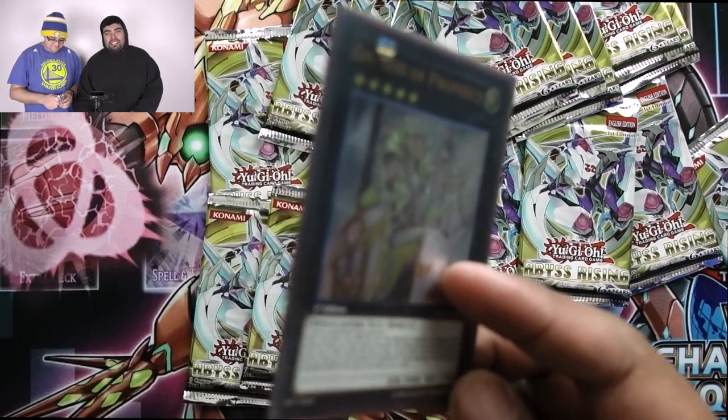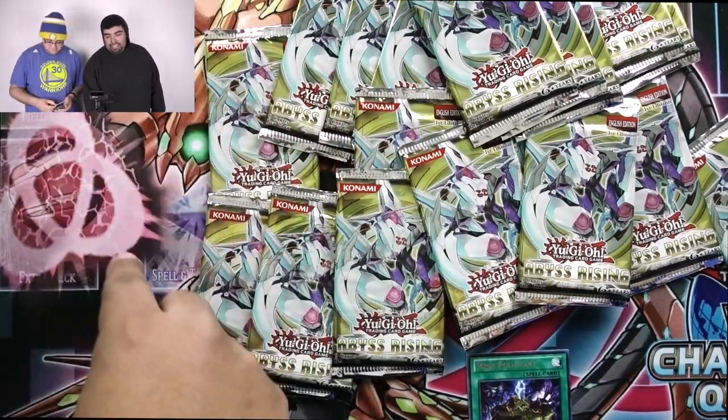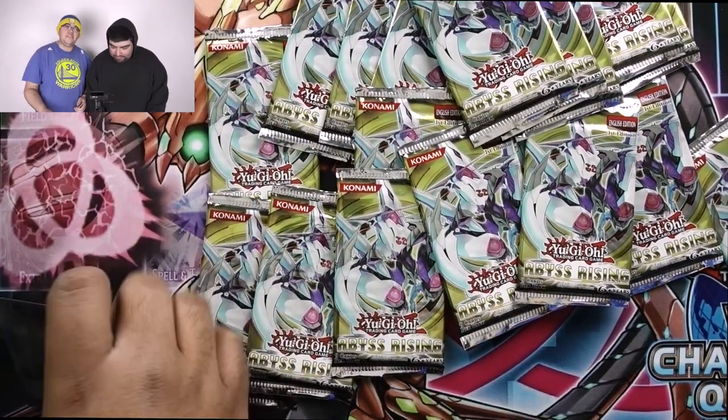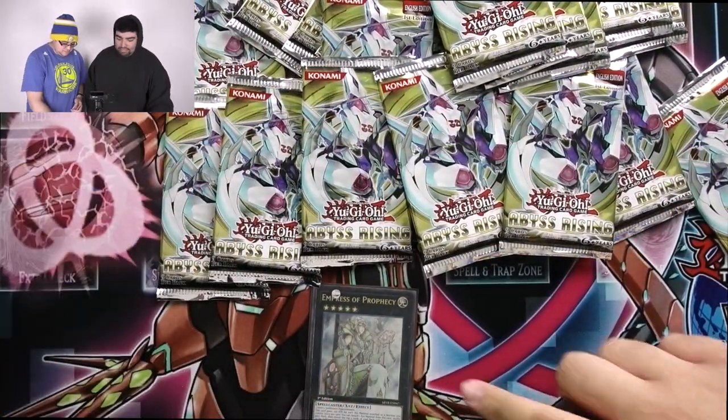Empress of Prophecy — not really used a lot in a Spellbook deck, but maybe now with Magicians and everything it can actually be used. It's rank 5, so... Let's put the holo right here so we can see. Ulti!